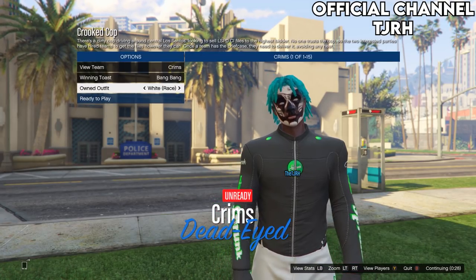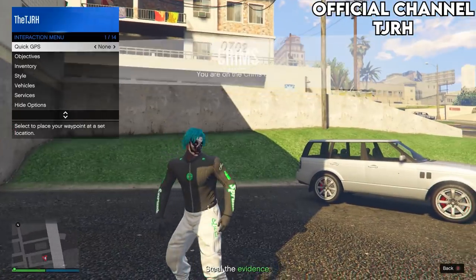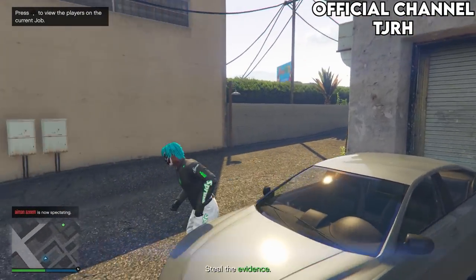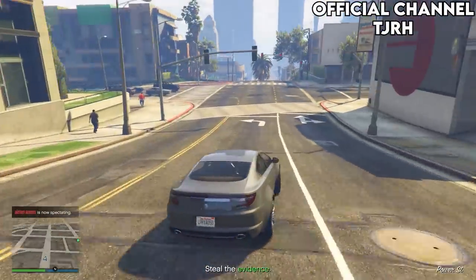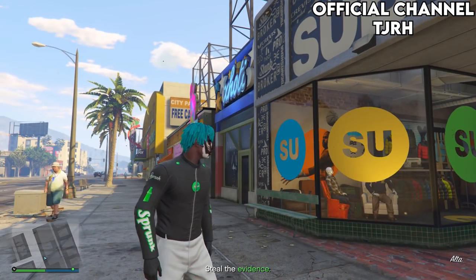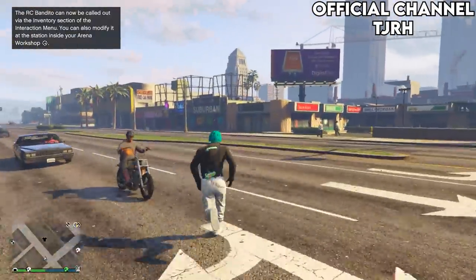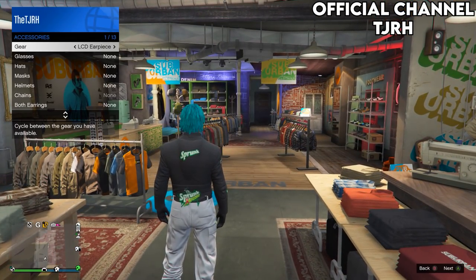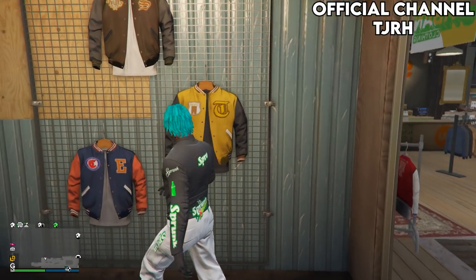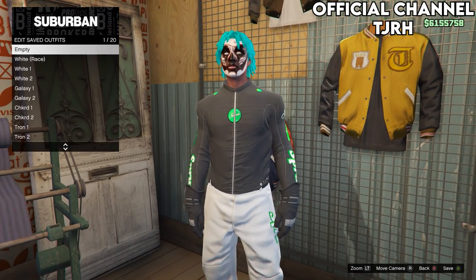In this menu, go down to owned outfit and scroll one to the right, then ready up. Once loaded in, equip your earpiece — this keeps your outfit on when you quit the job. If you want to spawn closer to the clothing store, go to the clothing store in the mission. Once there, make sure your earpiece is still equipped, then open your phone and quit the job.